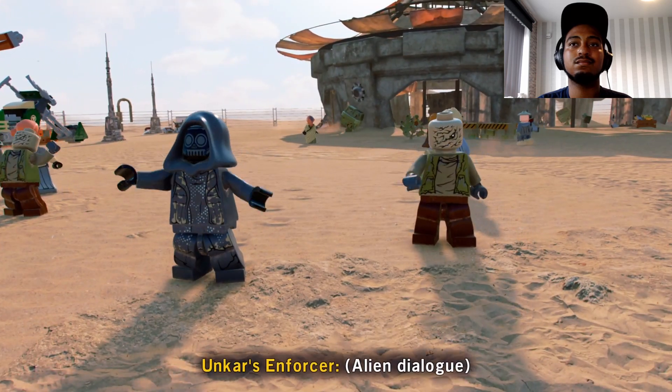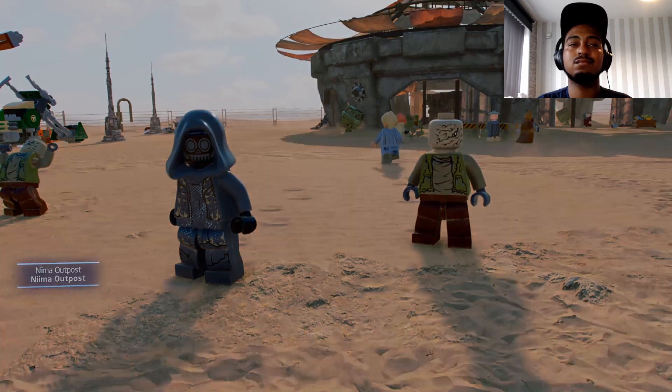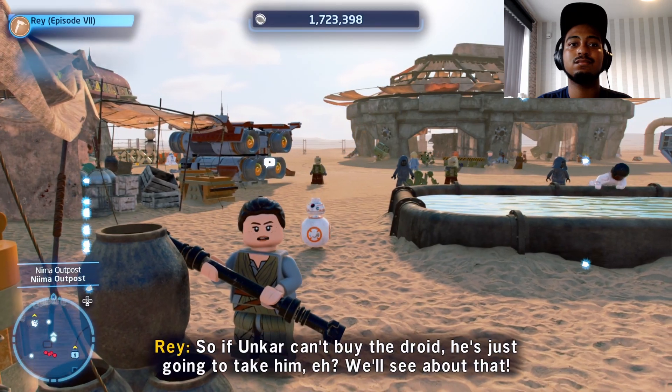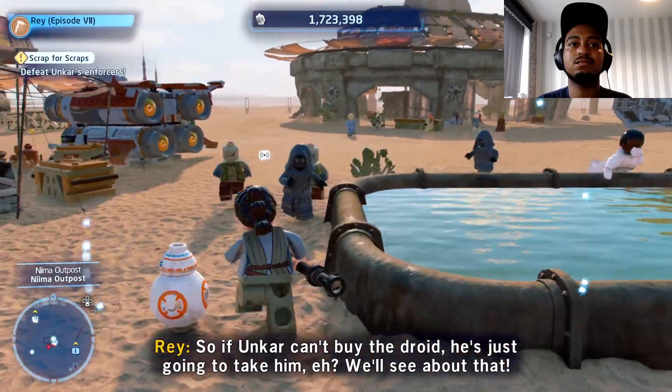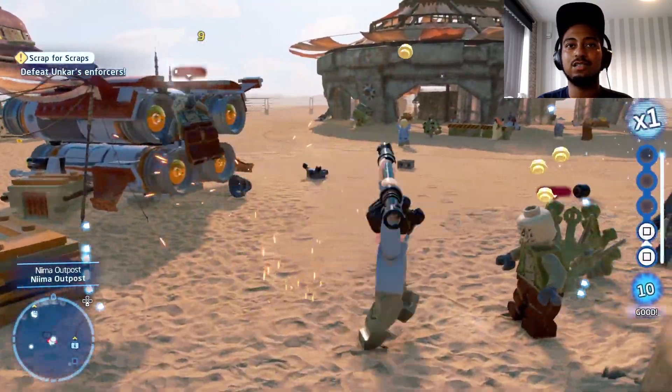I got a hero! Using this Death Star sculptor and his apprentice. Savonkov can't buy the droid — he's just going to take them, eh? We'll see about that. That's right, we'll see about that.